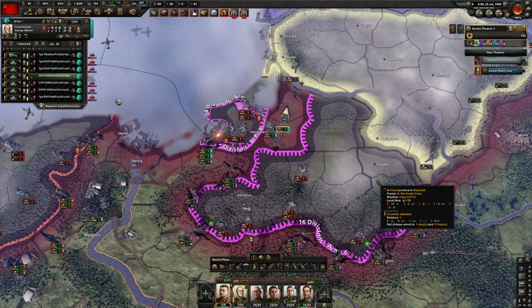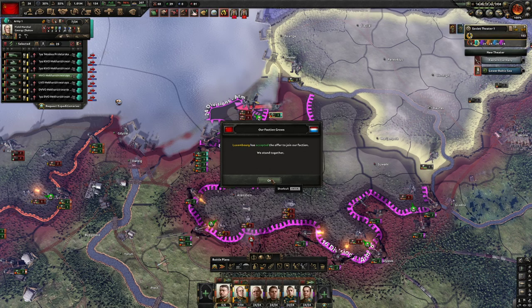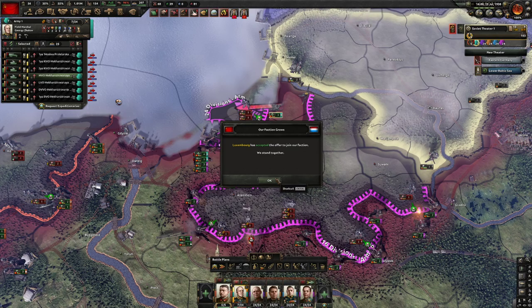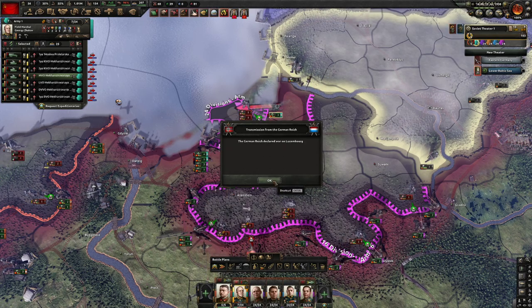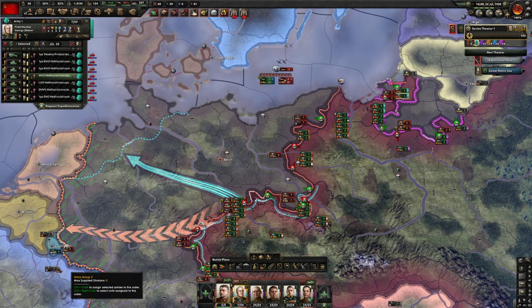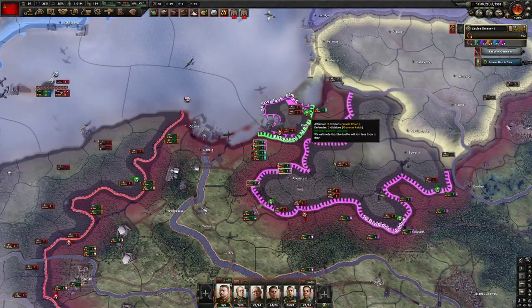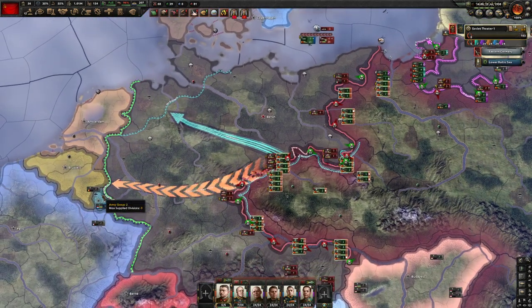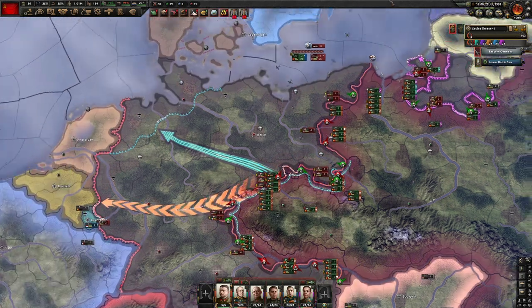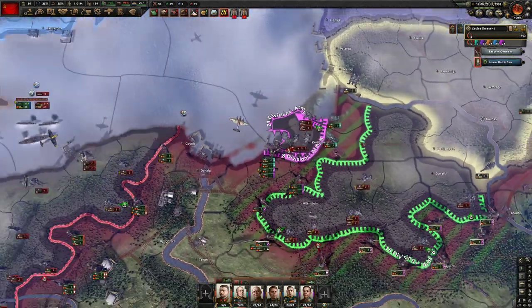Let's get these guys encircled — perfect. Luxembourg has accepted the offer to join our faction! I didn't offer for them to join — but okay, Luxembourg is in our faction. I can't ignore that. Germany is gonna have fun taking out Luxembourg — that's gonna be like a two-week war.